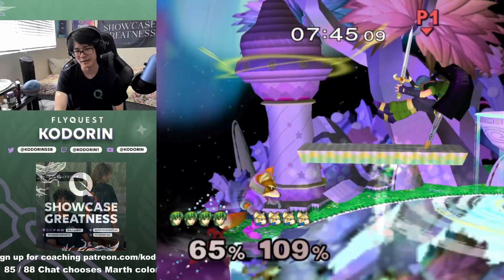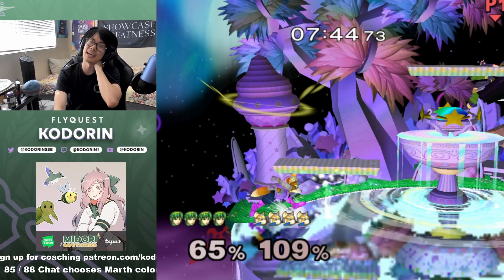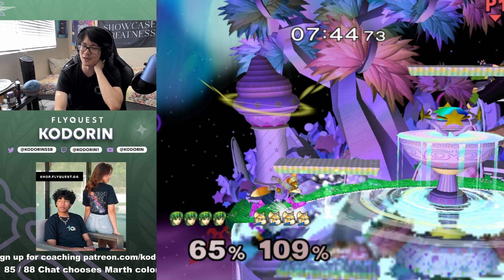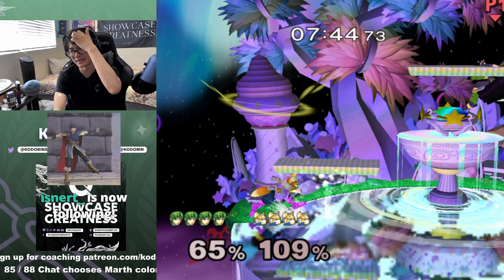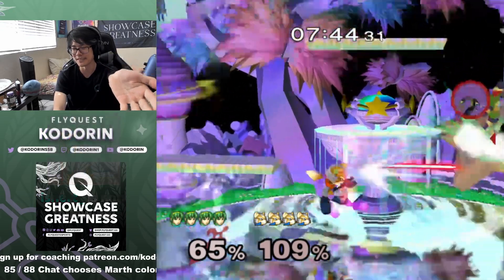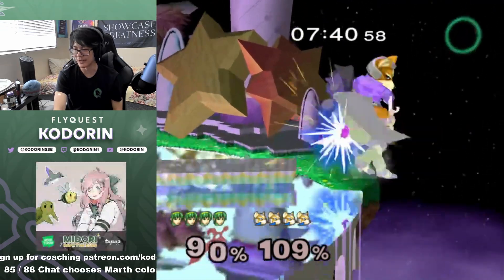There's a fair amount of things that I feel like Marth kind of dictates in terms of how much reversals really happen. If you're not hitting your SDIs you're gonna get reversals, and if you don't hit your edge guards a Fox is gonna reversal you. Knowing how to hit your edge guards is so, so important because if you don't hit them you're just gonna eat 50 damage. I feel like Marth does have a lot of agency on how much reversals can happen.